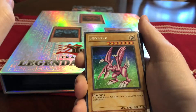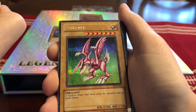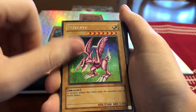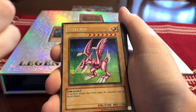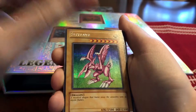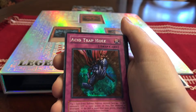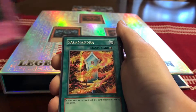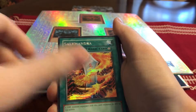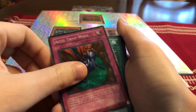Now onto some awesome video game exclusive cards from the Game Boy Dark Duel Stories game. There are actually three rarer cards — Blue-Eyes White Dragon, Dark Magician, and Exodia — those were limited run for that game. But I have Seyaryu, Acid Trap Hole, Salamandra from Dark Duel Stories — two Salamandras — and another Acid Trap Hole.